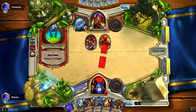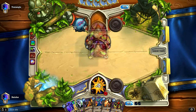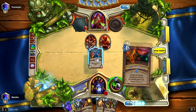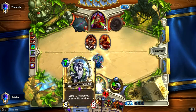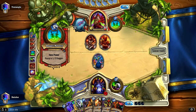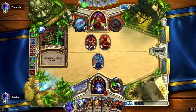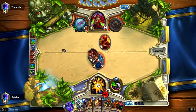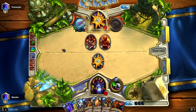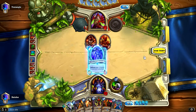So my turn 3 play was up in the air — whether it would just be Life Tap or drop an Earthen Ring Farseer. But dropping the Earthen Ring Farseer is very important because I need to take care of his creatures. It's a little annoying because it makes my Mountain Giant cost a lot more and my Twilight Drake a lot less effective, but I think I needed to do it. He's got a Deadly Poison here. I can still win this one. That was probably a good draw, so this is going to be a 4/7.